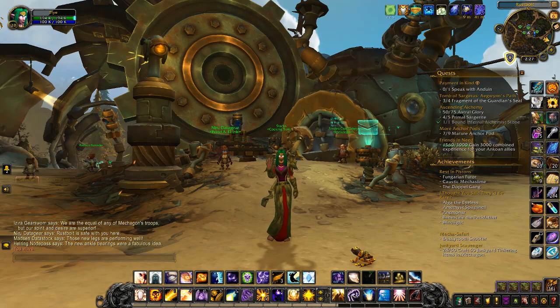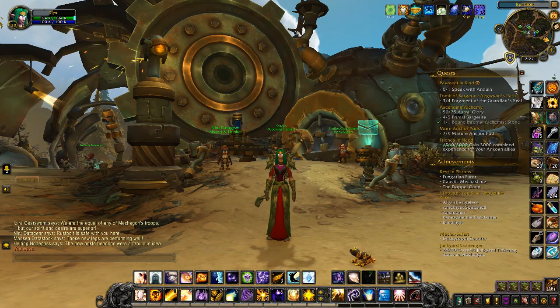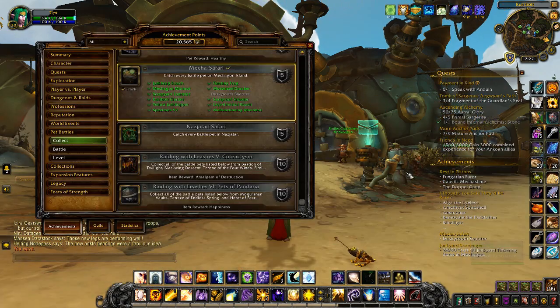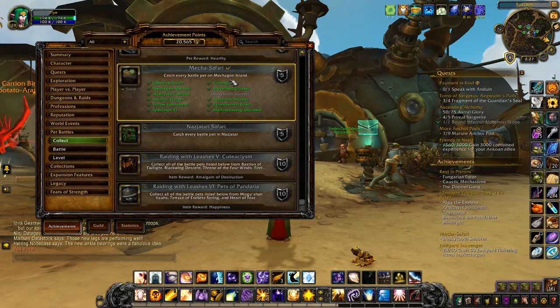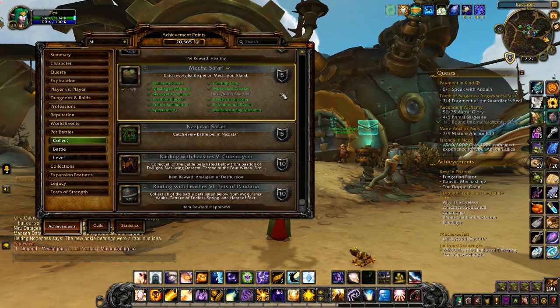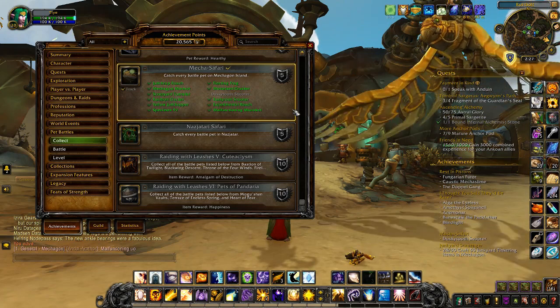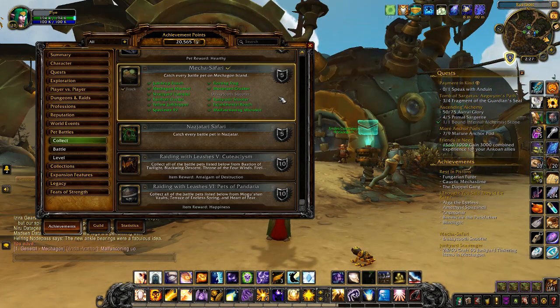Hello gamers, it's Soft Kitty 99 in Battle for Azeroth. Today we're in Mechagon and I'd like to talk about the Mecha Safari achievement — catching every battle pet on Mechagon Island. We're talking about the wild pets you can catch around the island by pet battling. Most of them are quite easy to find; if you look at the paw prints on your map you can see plenty of Rust Bolt Cluckers nearby, and just outside of town you can find Junky Cockroaches.